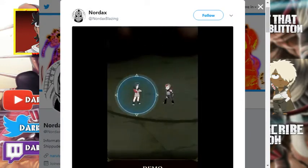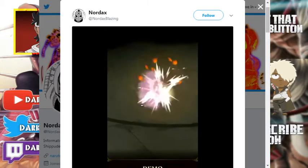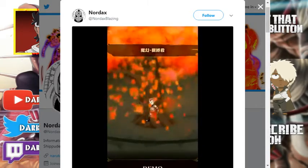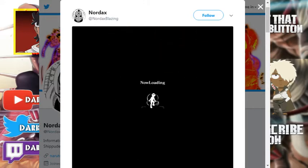So first off we have Kurenai. So it's like a genjutsu type ability — I'm pretty sure she immobilizes. And then her ultimate, which is also a genjutsu, same one she tried to use on Itachi, but didn't work. Obviously.